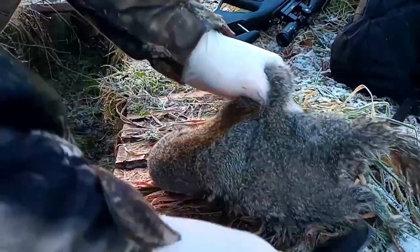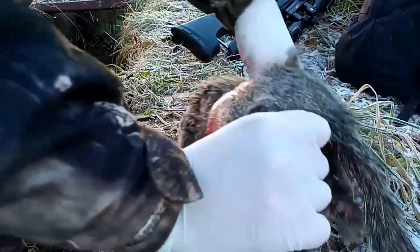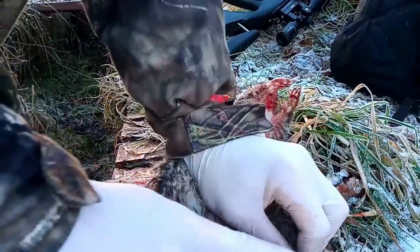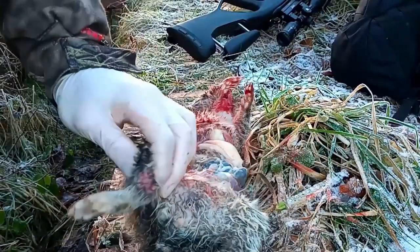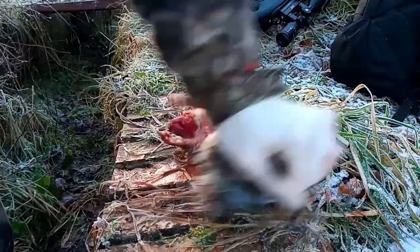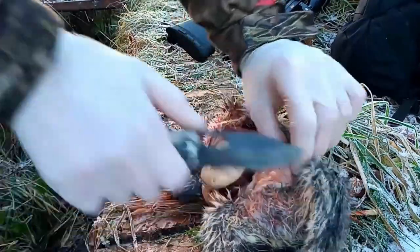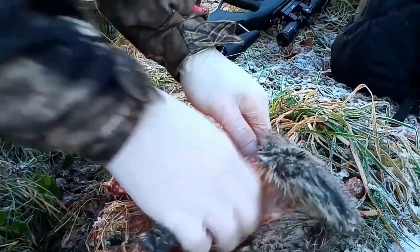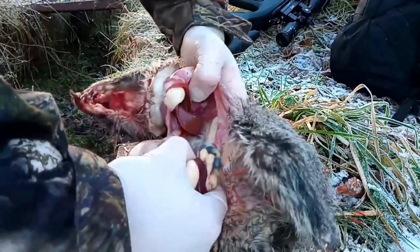I've just got this last bit. Now I'm going to grab and start pulling. You might want to cut off the legs — it'll make your life a bit easier. That's one leg, two legs, tail comes off. The stomach's split anyway, so I'm just going to continue. This happens sometimes — the guts just kind of come out by accident, so don't worry about it. You can just come and rip them out.